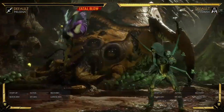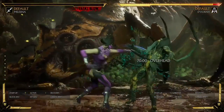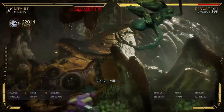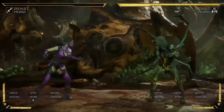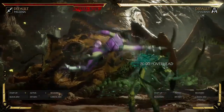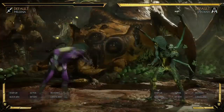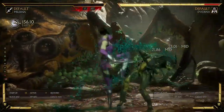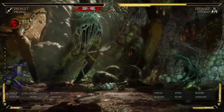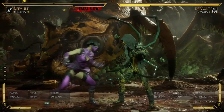Some of her most optimal combos come from the down two. You dash in, do the down two and do her forward-one-two-four afterwards. Something like this will be pretty good damage — I got 333, which is really good for one bar. That's certainly above average damage for a single bar of meter.